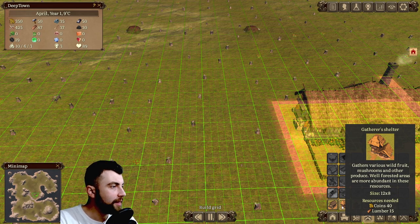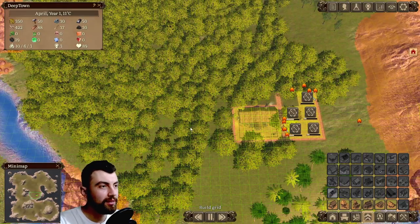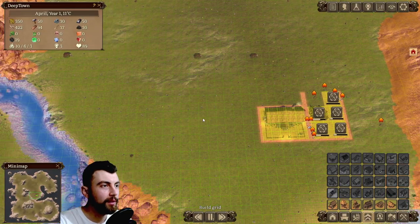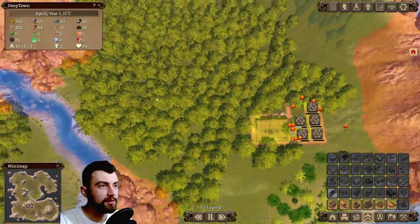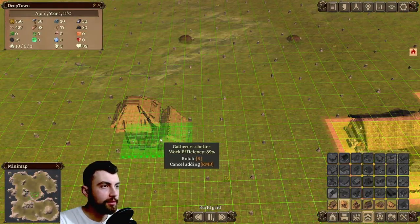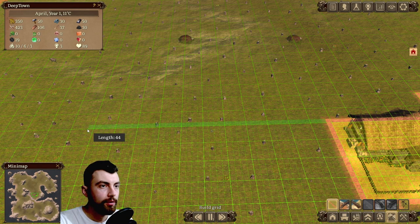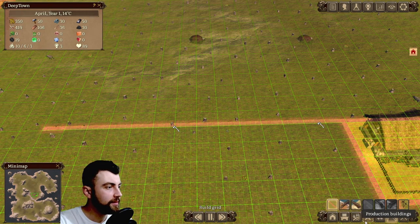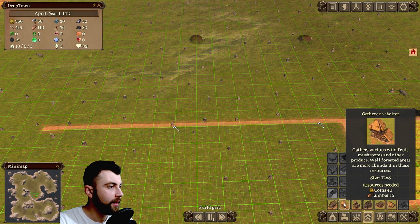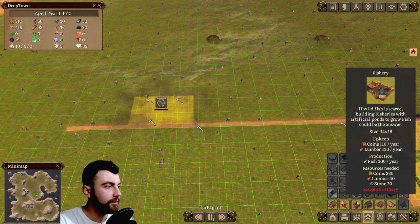They said something about production. Gatherer's shelter gathers various wild fruit, mushrooms, and other produce — well forested areas are more abundant in these resources. So we got to build this building next to a lot of trees that we won't cut down. I think it's going to be somewhere around here. Let's build a gatherer's shelter. First, let's build the road so it's perfectly aligned, then let's build the gatherer's shelter right here.